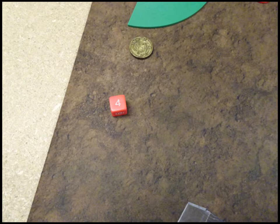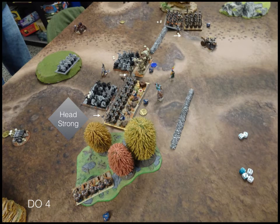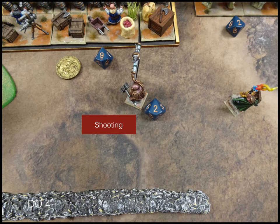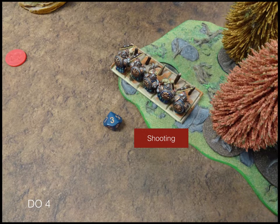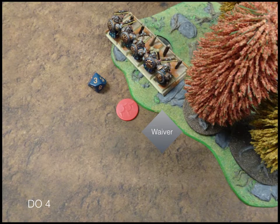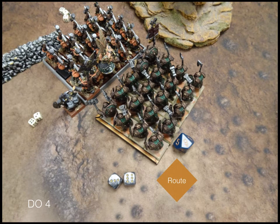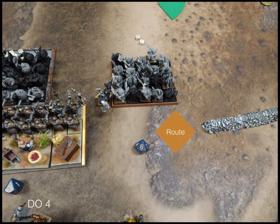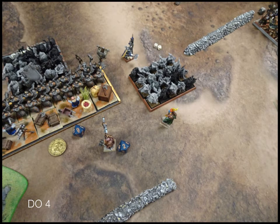Turn 4 - my opponent makes his headstrong roll on his iron watch and charges back into the shield breakers. The shield breakers charge into my golems, and the iron guard charges into my iron watch. He takes a few shots at my standard bearer doing a couple of damage. The organ gun does more shots at my rangers and wavers them. In the combat phase, the combined might of the iron guard and king route my iron watch without much difficulty. The shield breakers do a fantastic job against my golems and route them.